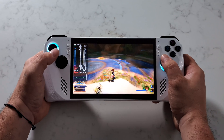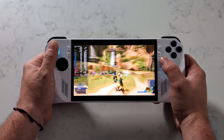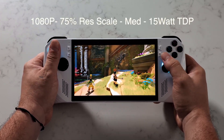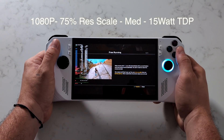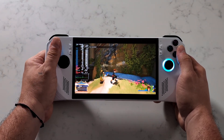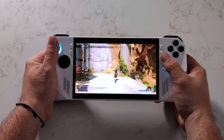I started with Kingdom Hearts 3 here and this has been absolutely amazing on the ROG Ally with Bazzite installed. We're at a 15 watt TDP, 1080p, 75% resolution scale, medium settings, running at a constant 60. Every once in a while I do see it dip down to around 58, but it's not something I'd ever notice if I didn't have that frame counter on screen. Total battery draw is around 25.4 watts.